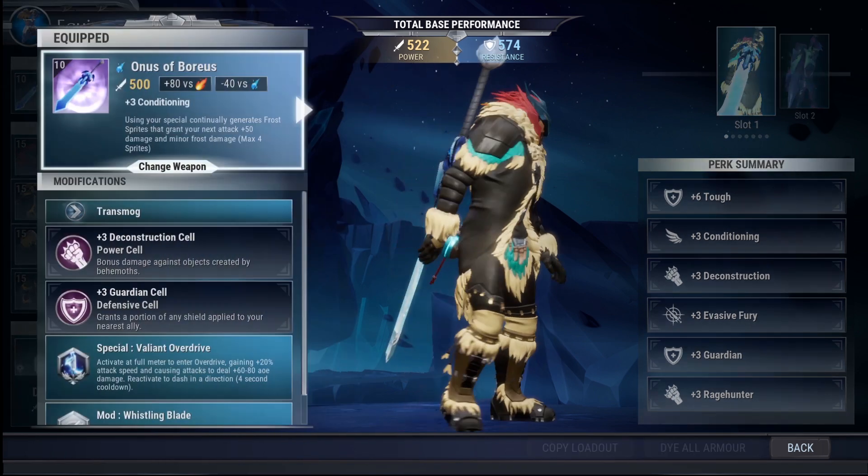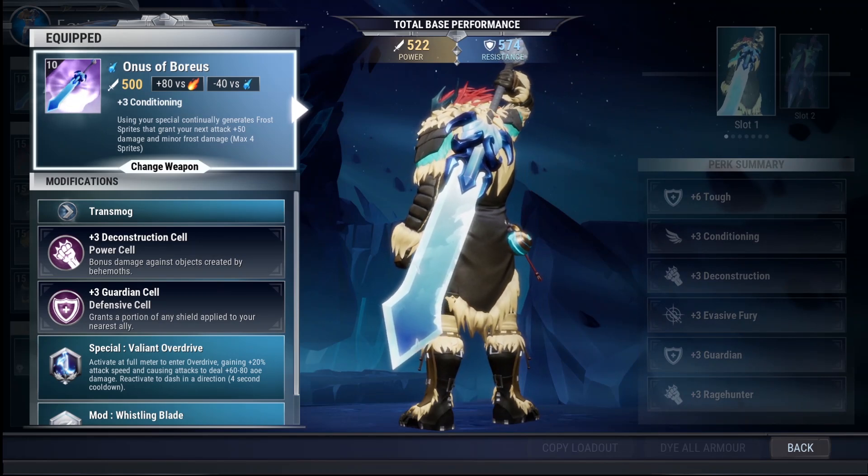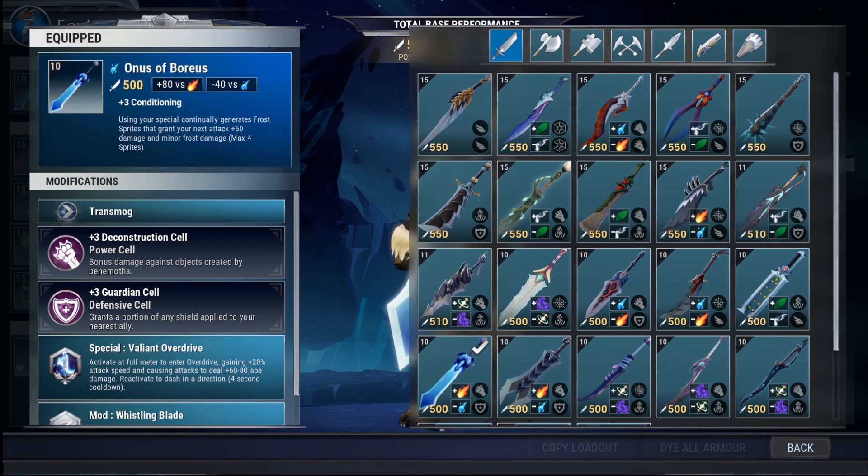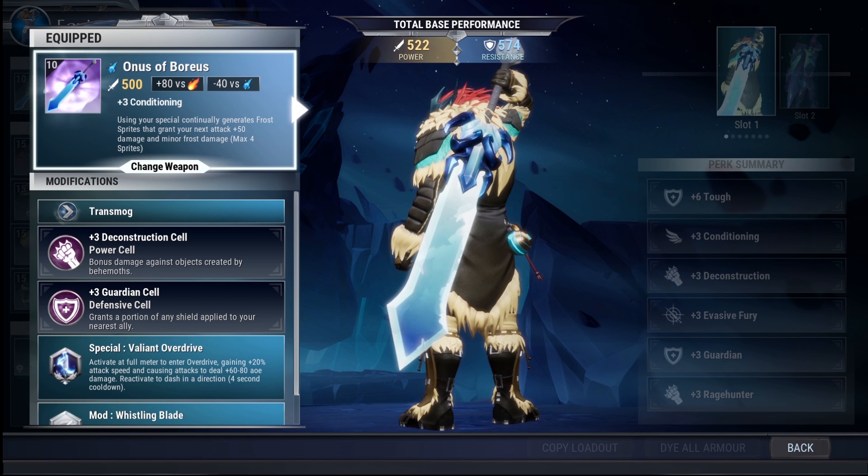Getting a little more in depth: if you click on a weapon you can re-equip all the different weapons if you want to change. Every weapon has a passive — in this case Boreas's sword has plus three conditioning — and a unique effect, which is that using your special continually generates frost sprites. Unique effects are not on every weapon, but they're typically what make a weapon very strong. Make sure the weapons you're using have unique effects you'll get value from every single hunt.